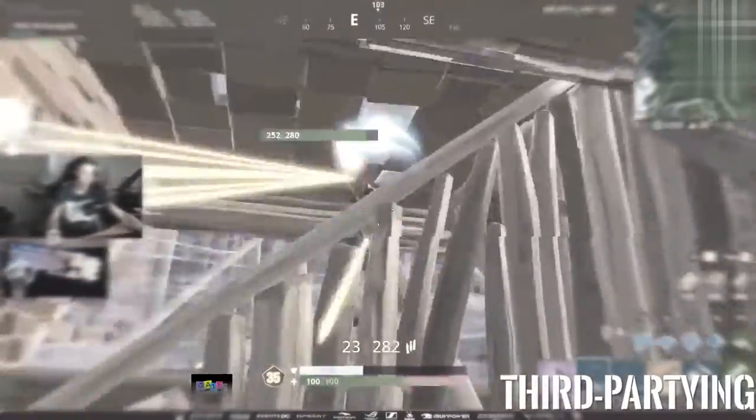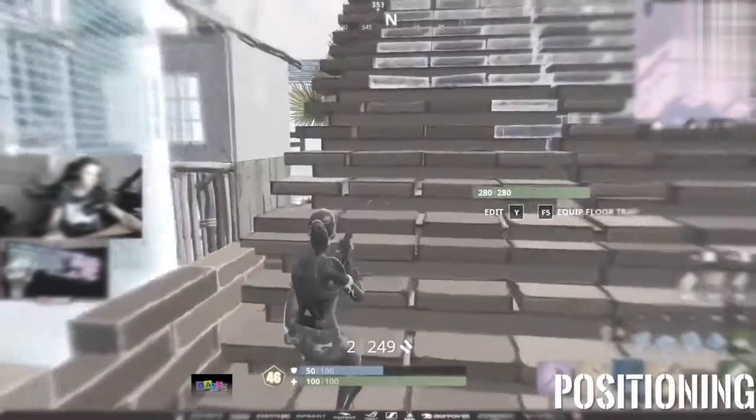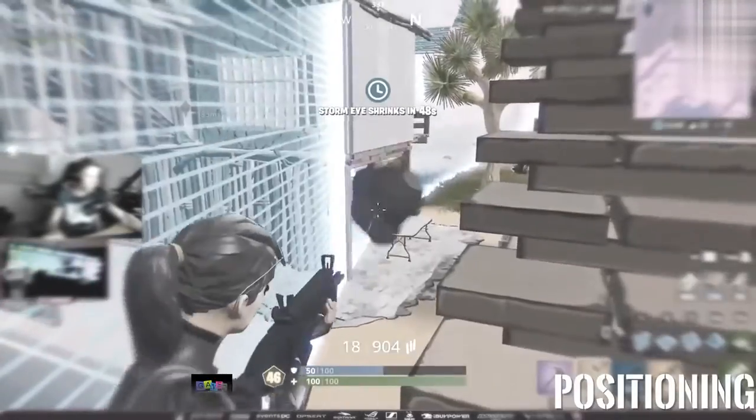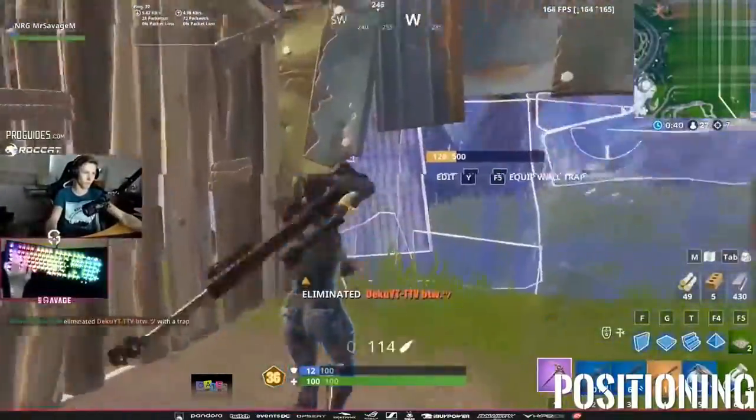To summarize everything: during the early game, make sure you're taking each fight with every edge you can get — whether that's resources, positioning, or a third-party advantage. The mid game is a lot more risky — avoid fights if you can, but go for it if you need mats or see a nice third-party opportunity. During the end game, positioning is the top priority. Try to take and hold high ground with advanced positioning or mobility items. If you can't hold high ground, playing mid or low ground is fine — just focus on getting ahead of the pack to look for kills on players rotating in.